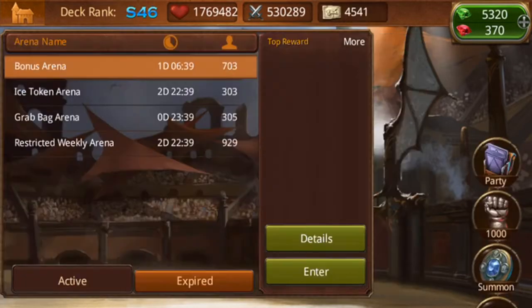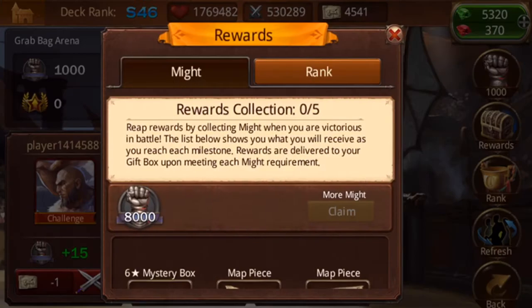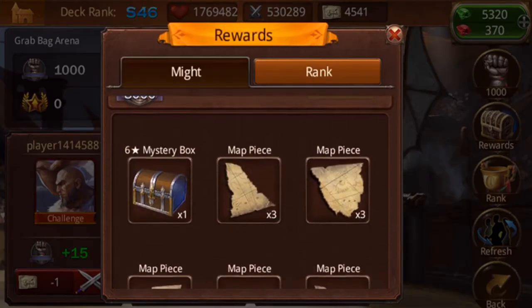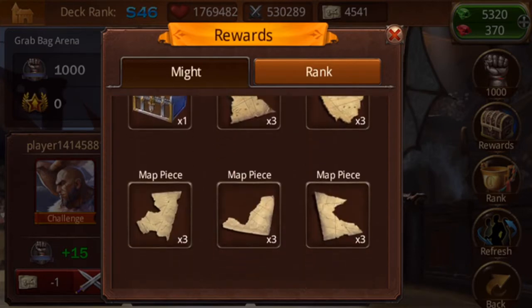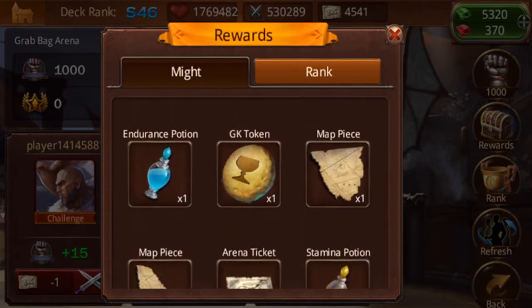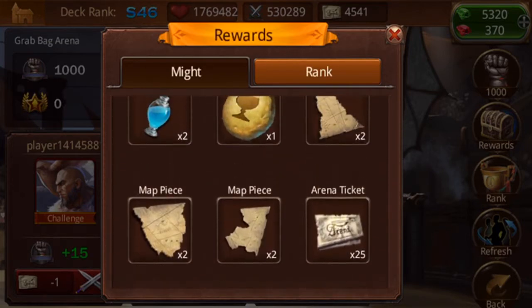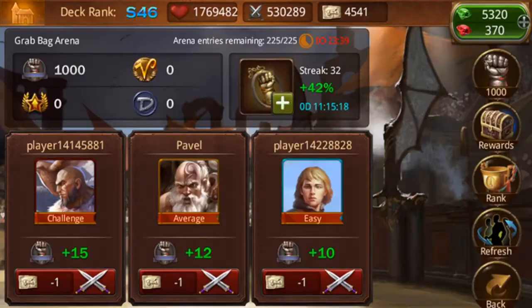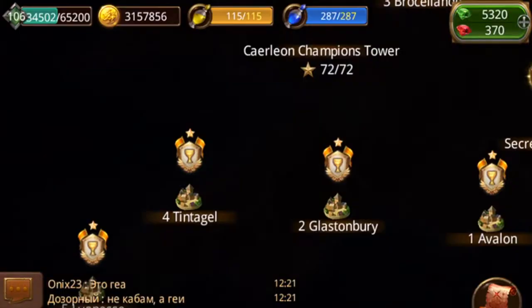Another place is the grab bag arena. The grab bag happens once a week, max might tier is 8,000, and you start with 1,000, so you'll have to get 7,000 might, which as a new player can be difficult. But if you scroll down to the beginning, you get some of the more earthy map pieces that you need at lower might tiers. So this is something you'll definitely want to keep your eye out for, especially if you want to beat that tower.